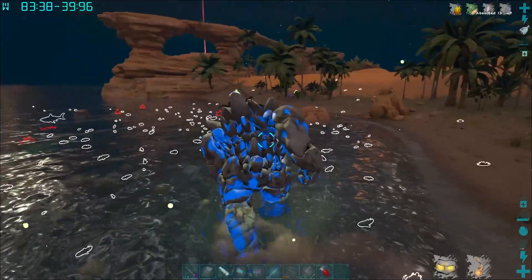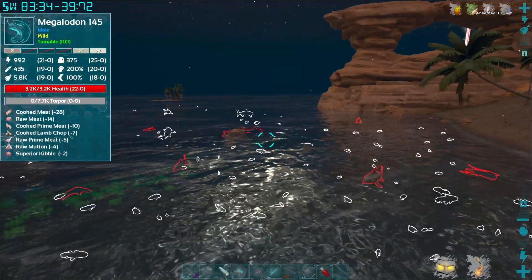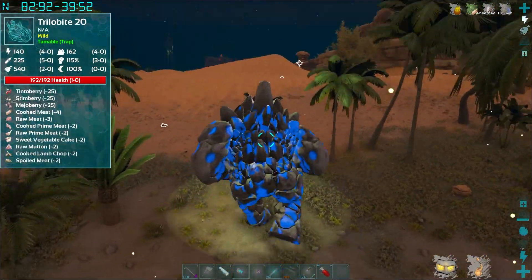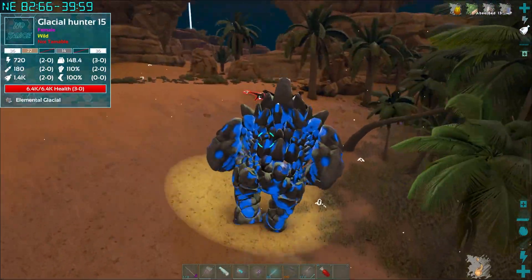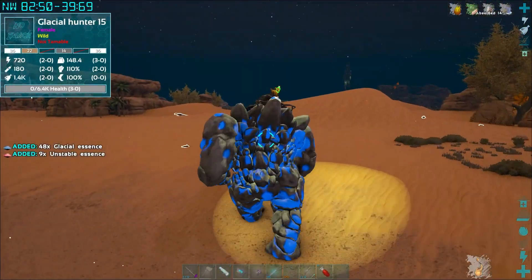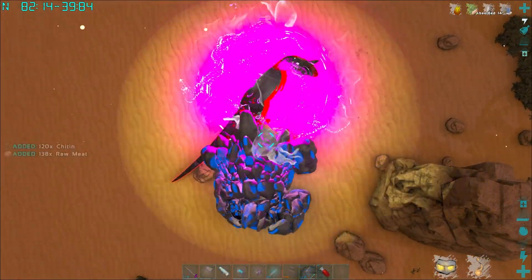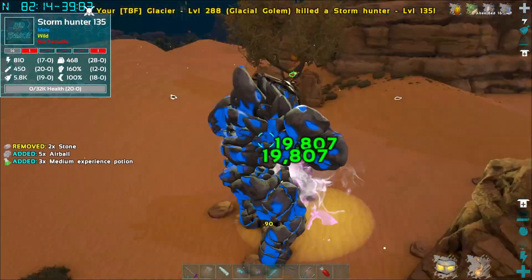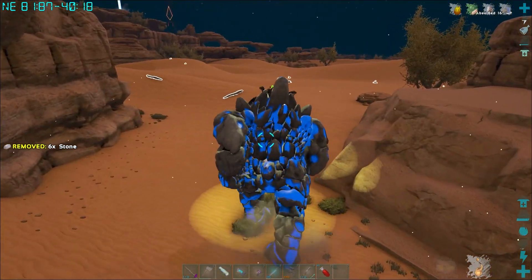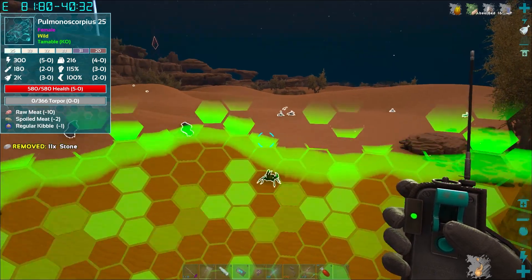Checking with the spyglass — none of the nearby dinos appear to be hunters yet. Maybe it's time-of-night related, or zone specific. We wipe out carnos pretty quickly. Then we start getting storm hunters in, so maybe zone does make a difference. Let's head back toward the ice area where we got rexes last time.